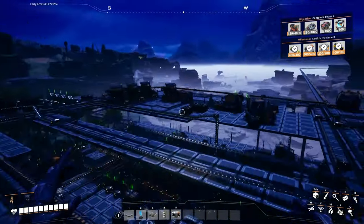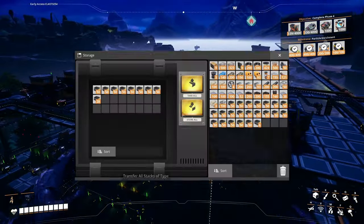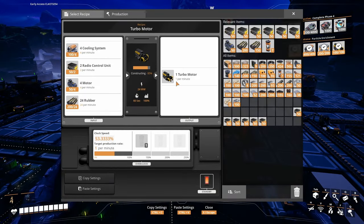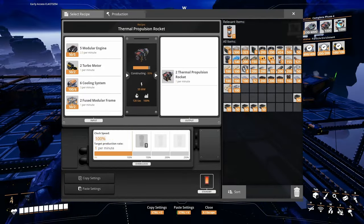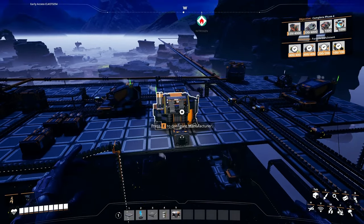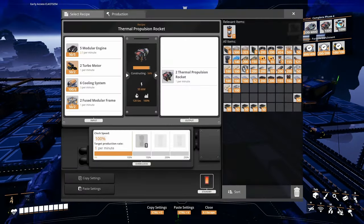Let's do the same here. One turbo motor — we're going to need 1,000. So 800 more, let's see. 800 mounts — we got 15 there.